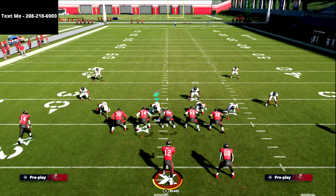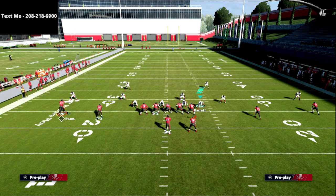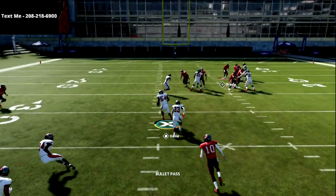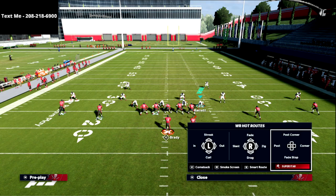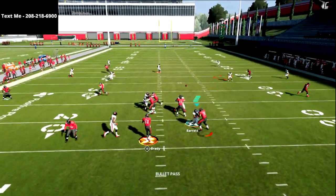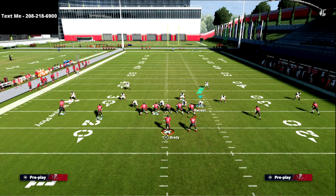The vertical hook zone is the best zone for defending anything coming over the middle in that area of the field. It's great against hitch routes, and if you look at the slot receiver on a post, the vertical hook climbs with the post and really sits on it — they're very good against slot posts. They're also good against deep dig routes; you can see how the vertical hook really sits right on that cut. It covers from the numbers to the hash mark.